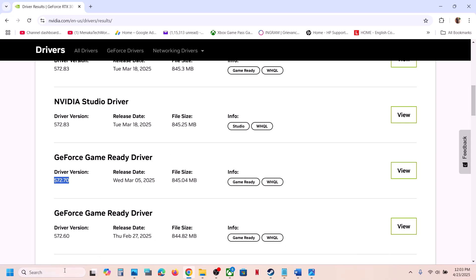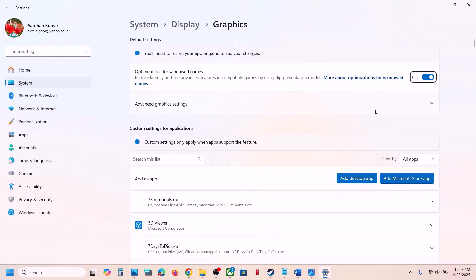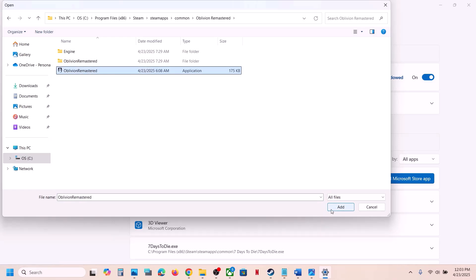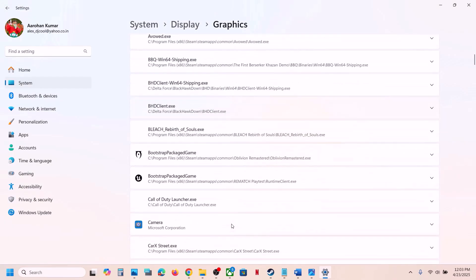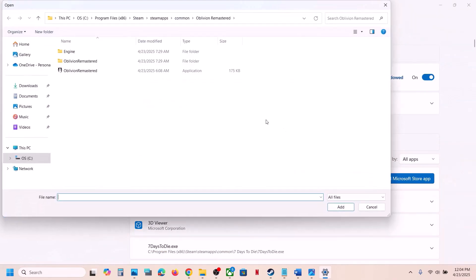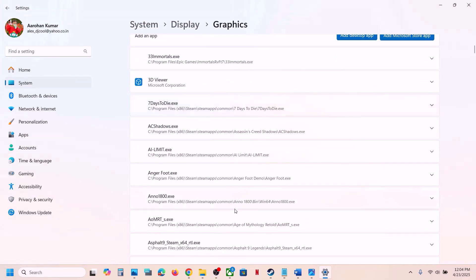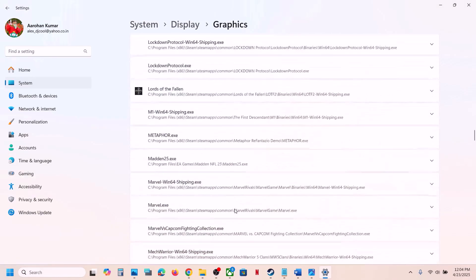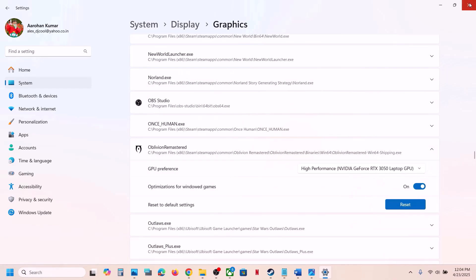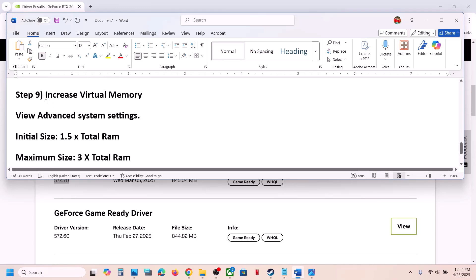Also run the game on the dedicated graphics card. Type Graphics Settings in the Windows search box, go to Graphics Settings, click Add Desktop App, go to the game installation folder, select the game exe file, and click Add. Once added, click on the game and select High Performance — you will see your graphics card listed. Repeat this by clicking Add Desktop App again, opening Binaries > Win64, selecting that exe file, then set it to High Performance as well. Launch the game and check.